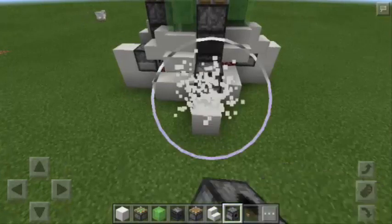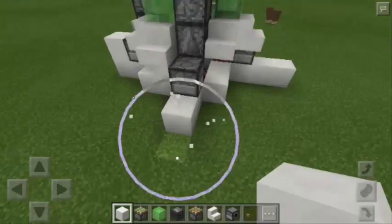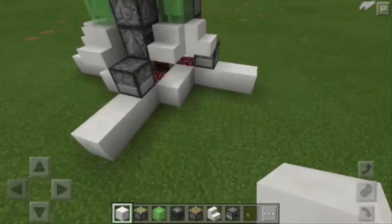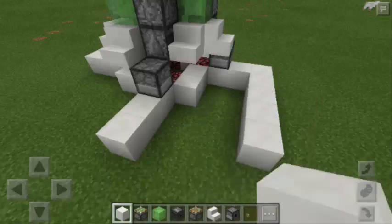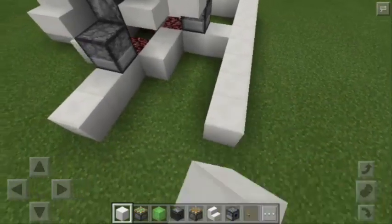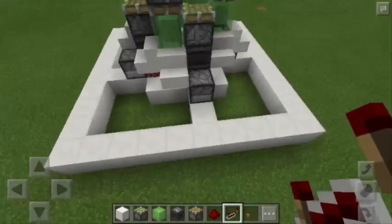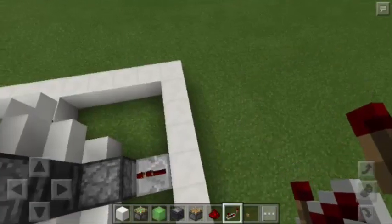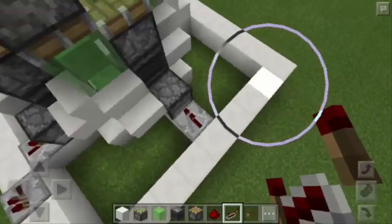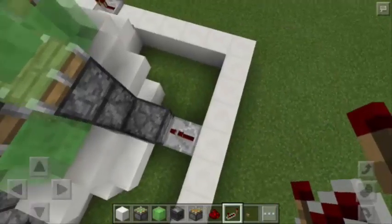Next, we're going to remove this Block of Quartz and replace it with another Block of Quartz here, and we're going to do that on all sides. Then we're going to make another bigger square made of Block of Quartz — make sure all the Blocks of Quartz are connected using the sides of the bigger square. Now it's time to put the repeaters: one here and also here, facing the back of the dispenser and one going to the right. Repeat that on all the dispensers.